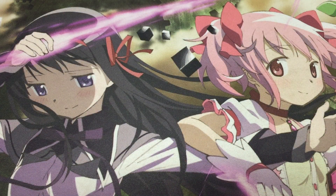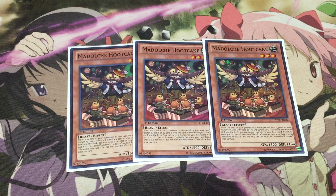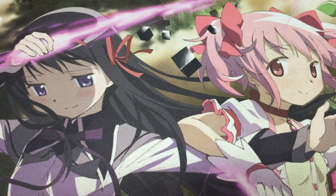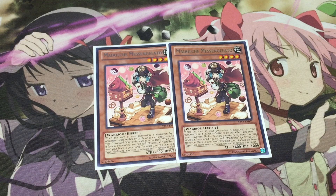Then moving on we have triple Hoot Cakes because Hoot Cakes is usually going to be the thing that we're summoning off of Anjelly. Hoot Cakes is the guy that can get us our free pluses because he can summon Messangelato, and subsequently Messangelato can get us a search also. So we have the three Hoot Cakes. Next up we have double Messangelato — we only have two because three will definitely clog and he really doesn't do much in your hand, so we really don't want to draw him as we'll usually be special summoning him from our deck with either Anjelly or Hoot Cakes.